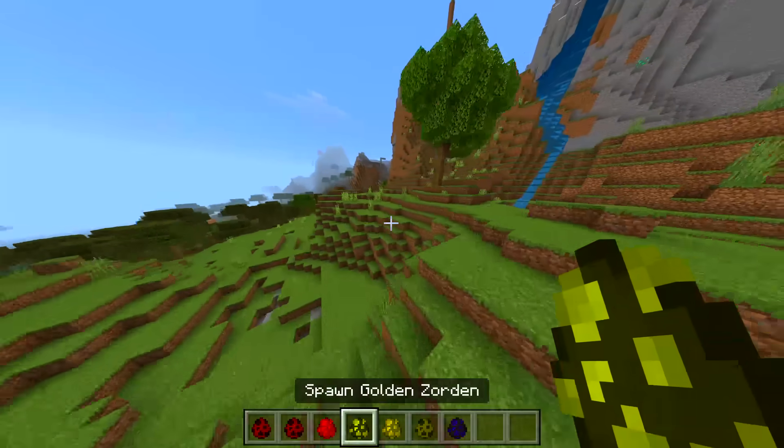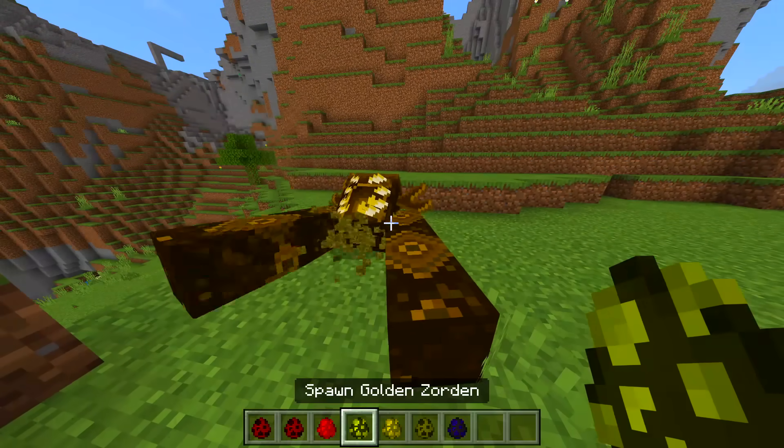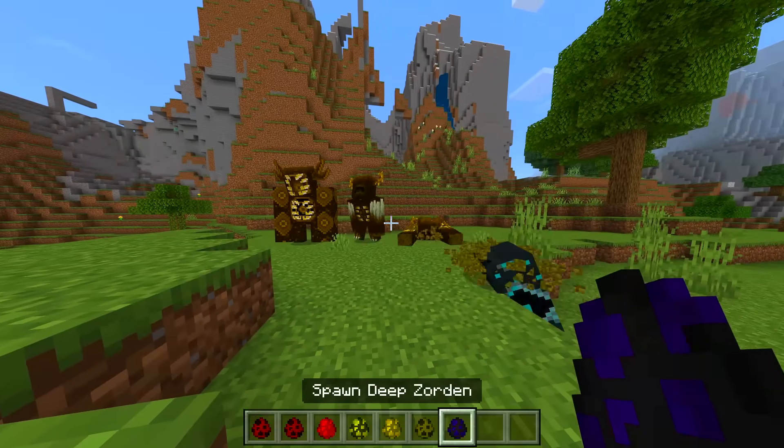Like these ones right here — we've got all three different types of golden ones. There's the Zorden, the Warden, and the Morden. So yeah, each color has multiple variants.